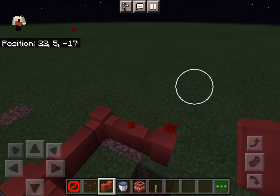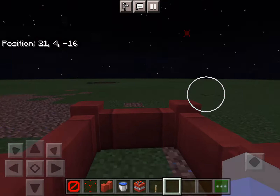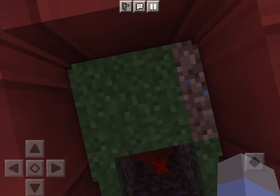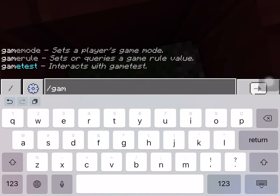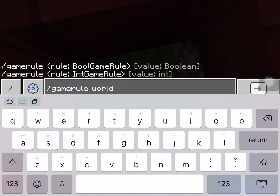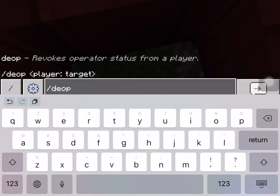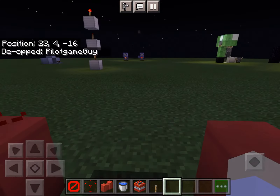The properties can't really be seen unless we do a small experiment. Right now I can walk through it because I have the world builder status. So what if I stand in here and then remove my operator permissions? Let me just de-op myself — that works.